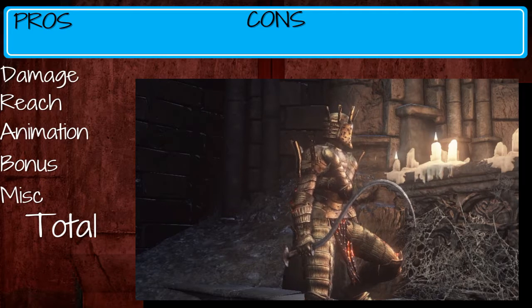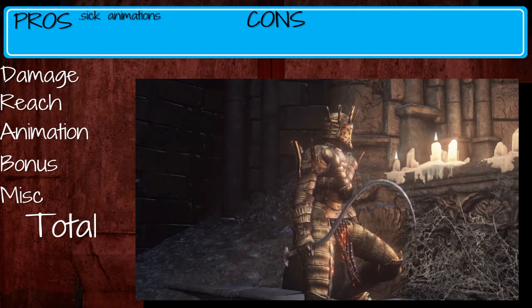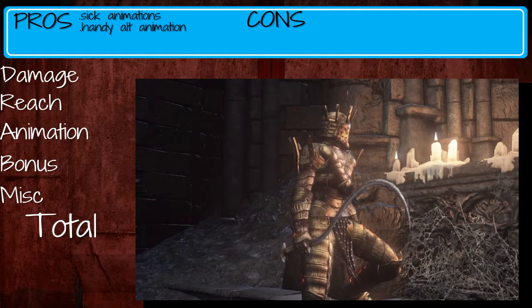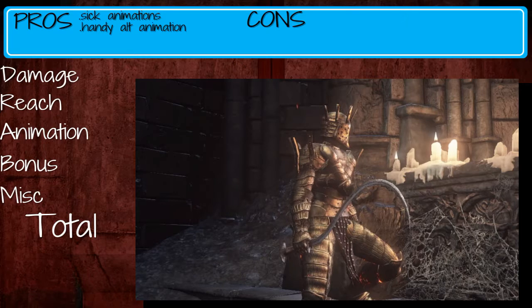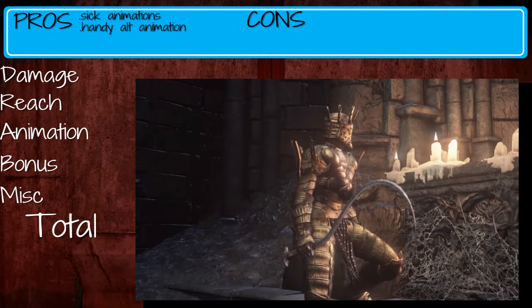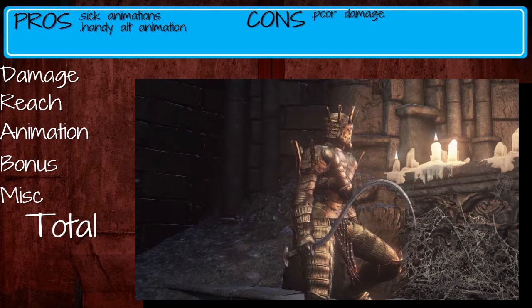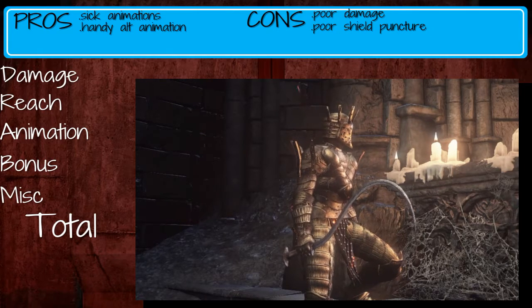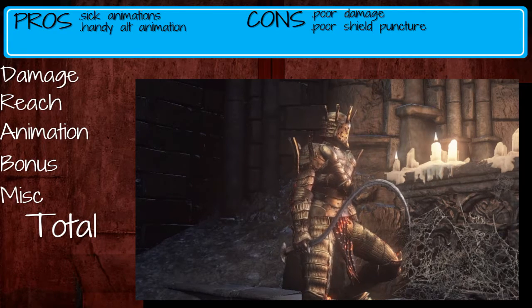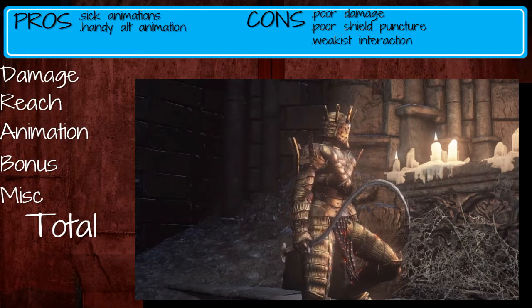On to the pros and cons. On the pros side, we've got some sick animations for this weapon. It does change your kick to an attack-and-retreat, though it's not very good against common enemies — it's better suited for PvP. And that is about it for the pros. On the cons side, this weapon lacks overall damage. The shield puncture doesn't truly work very well in my opinion. And generally, the weapon appears interesting but doesn't really live up to its name compared to other options.